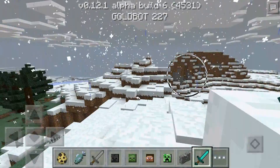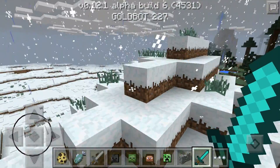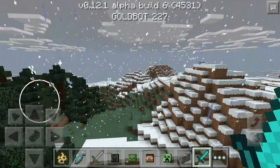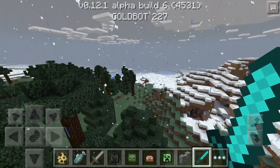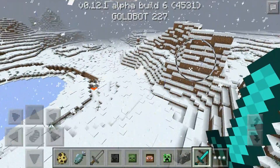You can also see the new trees. They have a new type — let me fly over. There are new white leaves for when there's snow on trees. I thought I saw some in this direction, but maybe it was a different biome.